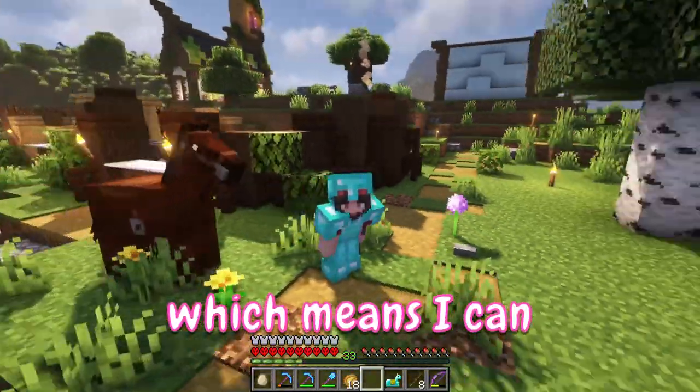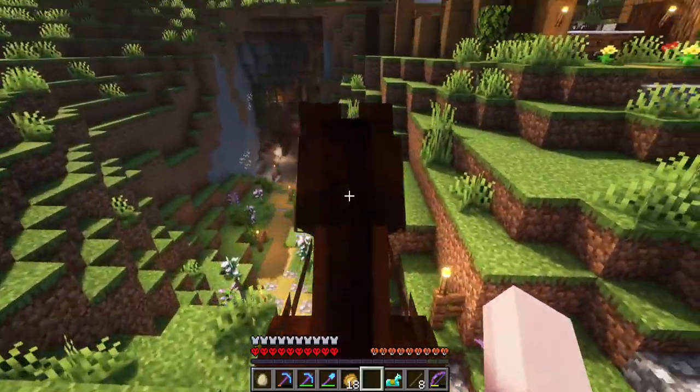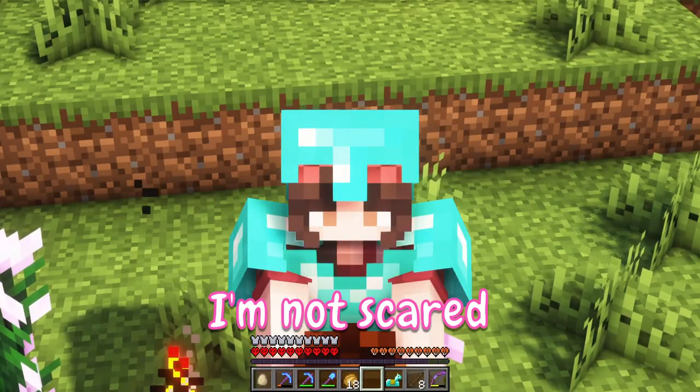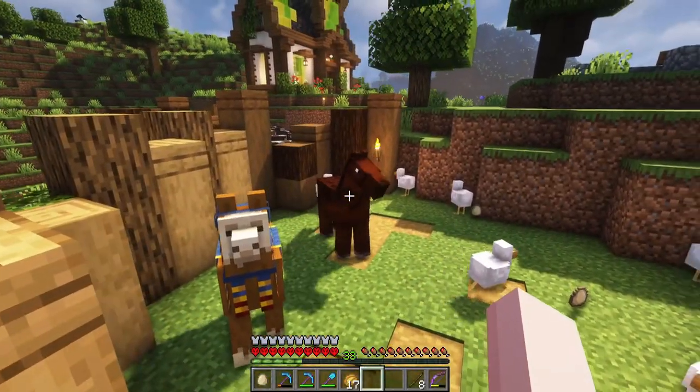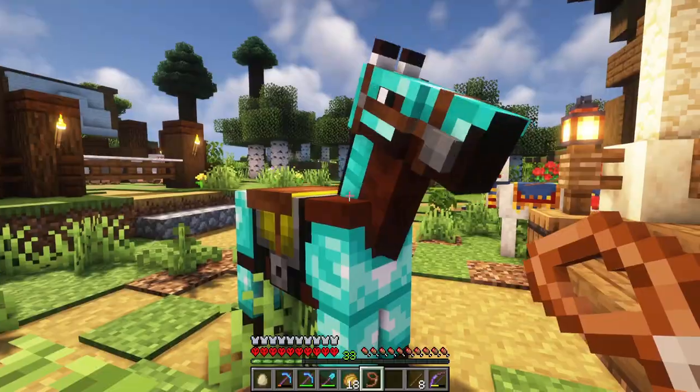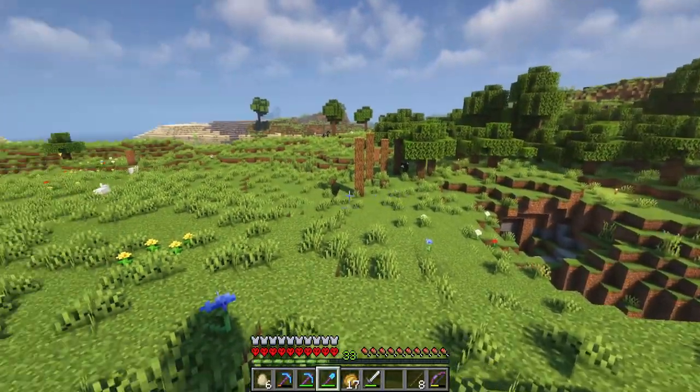I found a saddle in the nether which means I can finally ride my horse. But this area isn't safe to ride over with all the lava and caves. I'm not scared. So I want to create a beautiful home for the horses, also because they moved into my chicken pen and the chickens don't like it. I'll just leave you here for now until I finish your home. These open plains will be perfect for this.